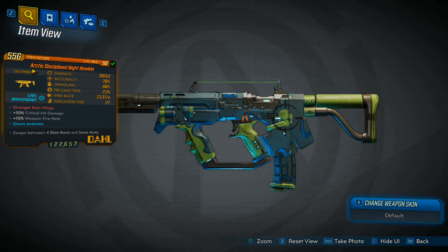Now the prefix of this gun may change for you. In my case, it is the Arctic Disciplined Nighthawken. The red text reads 'Stranger Than Things.' Now this is a reference to the Stranger Things TV show, and that plays a lot into what this gun does.